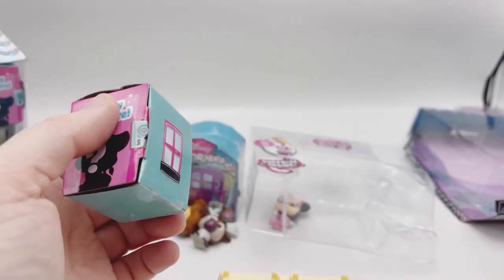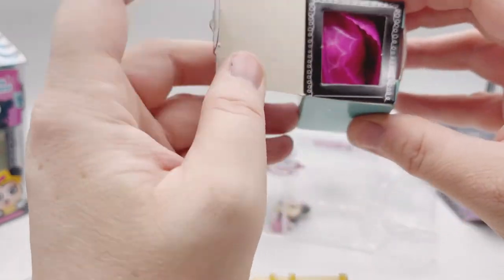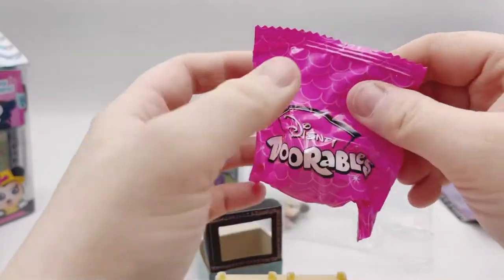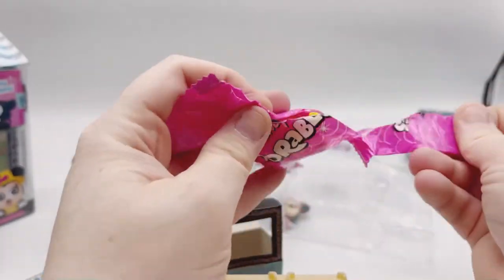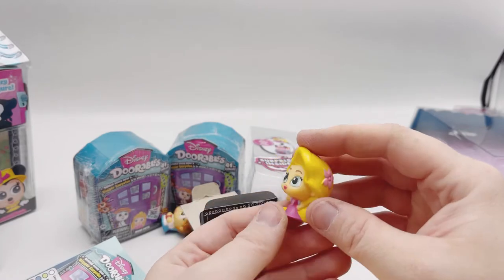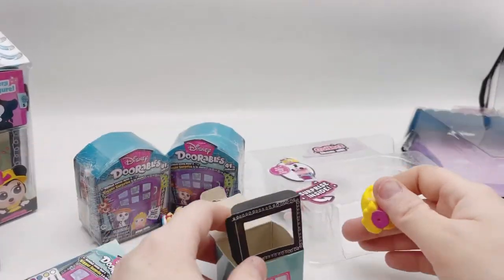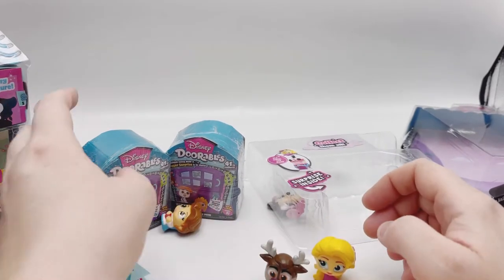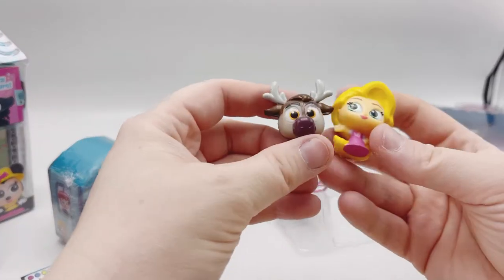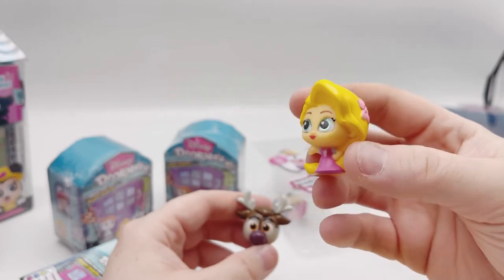Is it Rapunzel, or is it truly a mystery? I tried not to watch any videos on these because I wanted to be surprised. I can just open it — there's a character inside. It is Rapunzel! That would have been kind of disappointing if we didn't get her after all this. Look at the cute little flower in her hair. She's the same size as my other Adorables — these are Series 5. Look at the sparkles in her eyes — that is so cute. They're adorable.